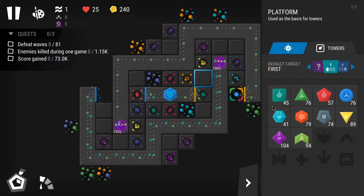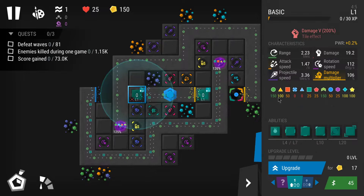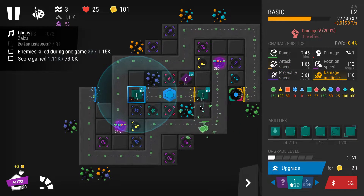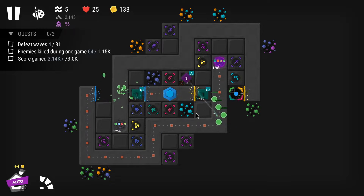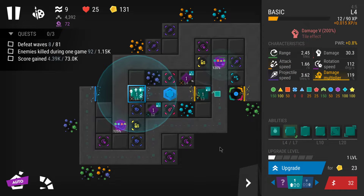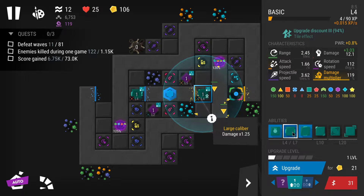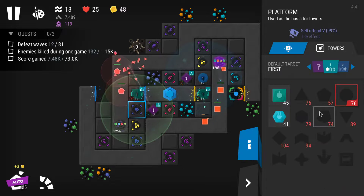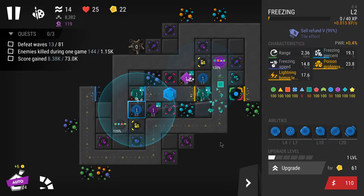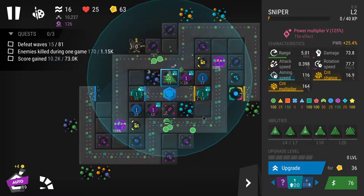I guess I'll have to do it. Let's go with basic, basic, one minigun and try to start from there. You have to be careful because you need to place miners but also survive — if you place miners too soon before your towers are strong enough you'll have enemies leaking and won't be able to mine that much. I might lose some lives, but I got my miner down and it's already mining resources, so that's fine.